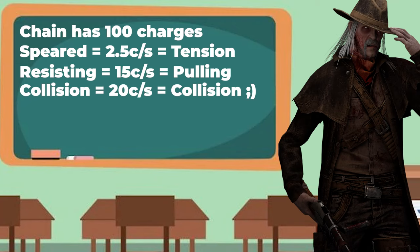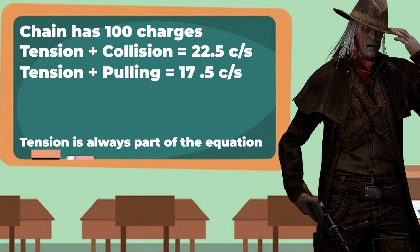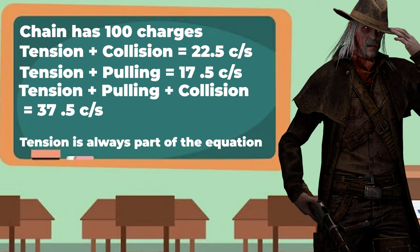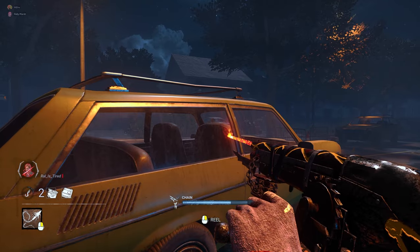There can be combinations of the three that cause the chain to break faster. Tension plus collision equals 22.5 charges per second and breaks in 4.4 seconds. Tension plus pulling equals 17.5 charges per second, breaking after 5.7 seconds. Tension plus pulling plus collision equals 37.5 charges per second, breaking in 2.6 seconds. To make it simple: the more things interacting with your chain while pulling in survivors, the faster the chain will break.